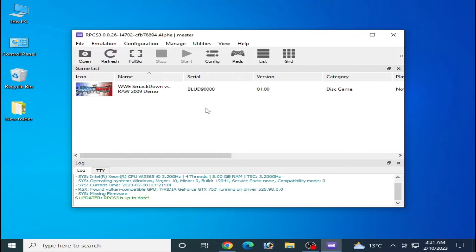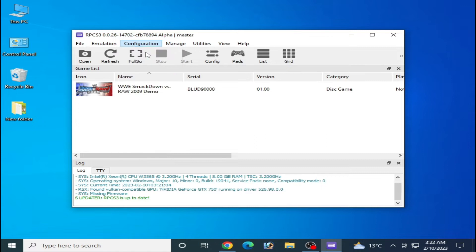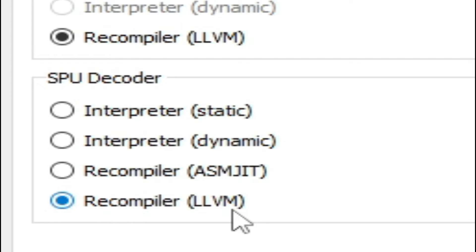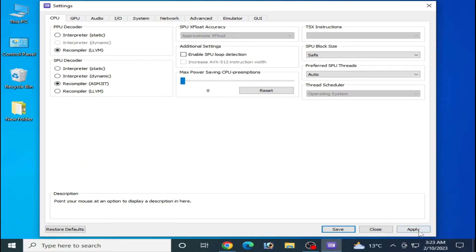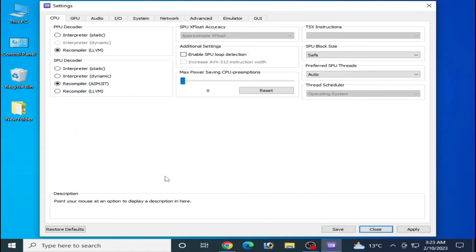The second solution is to go to the Configuration option, click on CPU. Some games work with Recompiler LLVM and some games work with Recompiler ASMJIT. If you are using Recompiler LLVM, try switching to ASMJIT. Click Apply and Save. If you are still facing the problem, go to Configuration, then CPU, and select Restore Default Settings.